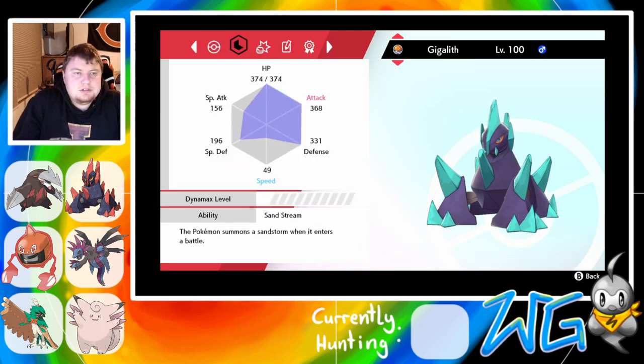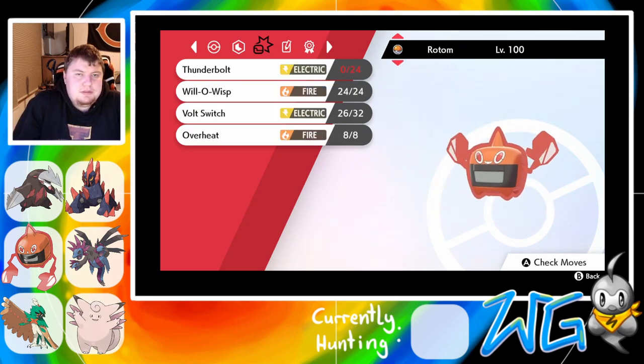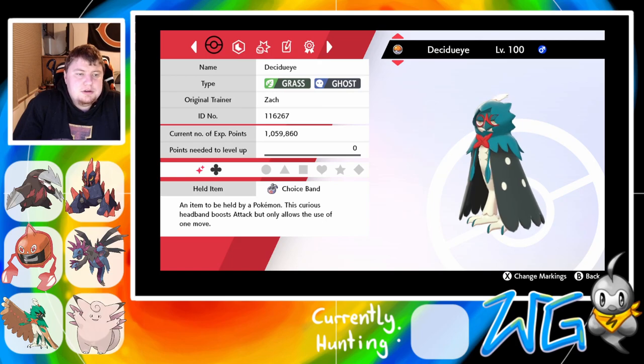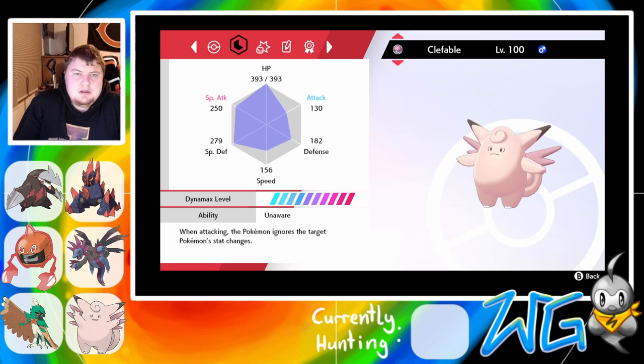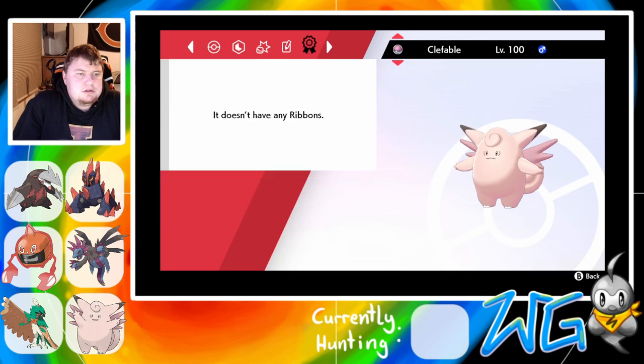We have Gigalith on the defensive side — negative speed nature, Sand Stream, with Heavy Slam, Iron Defense, Toxic, and Body Press. Then Will-O-Wisp, Thunderbolt, Overheat, Volt Switch Rotom with Rocky Helmet, defensive. Specs Hydreigon, Banded Decidueye with Leaf Blade, Spirit Shackle, Knock Off, and U-Turn. And Clefable with Aromatherapy, Wish, Toxic, Fire Blast, and Unaware.